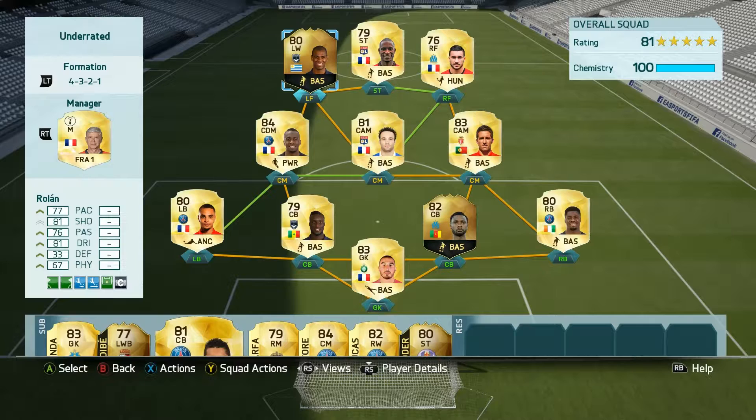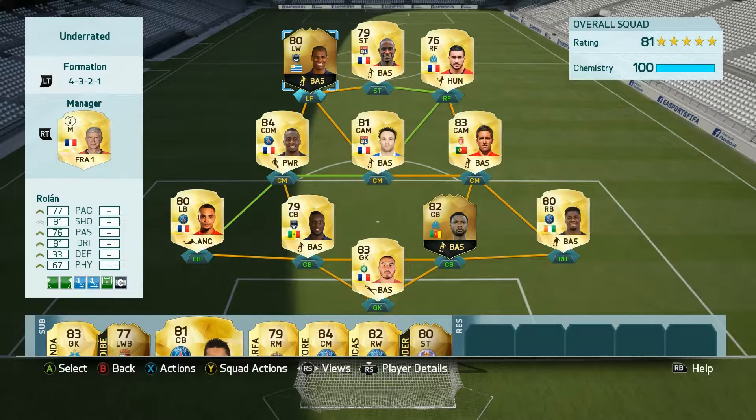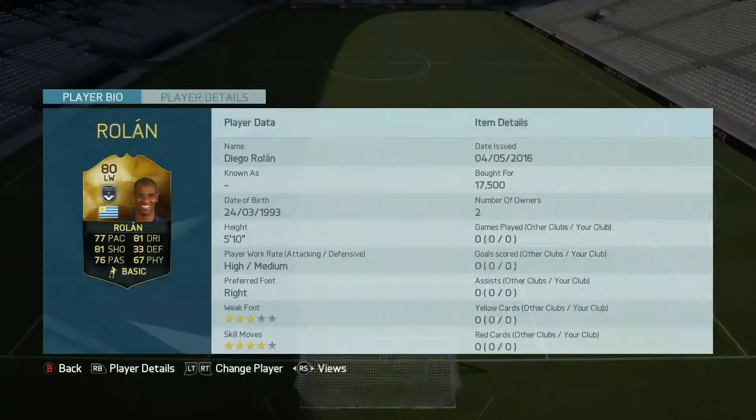Hey, team Povic here and welcome to another episode of The Underrated. Today we are taking a look at Diego Rolland. I picked him up for 17.5k, so not the most expensive, and that is right after he got dropped, so I think he will be around this card price. Very exciting to see how he will perform.